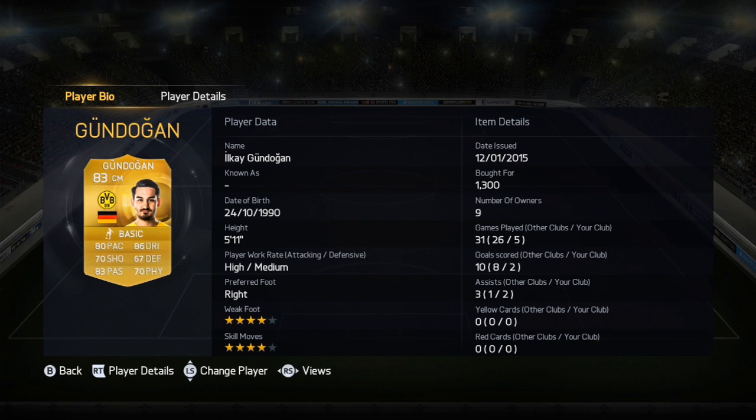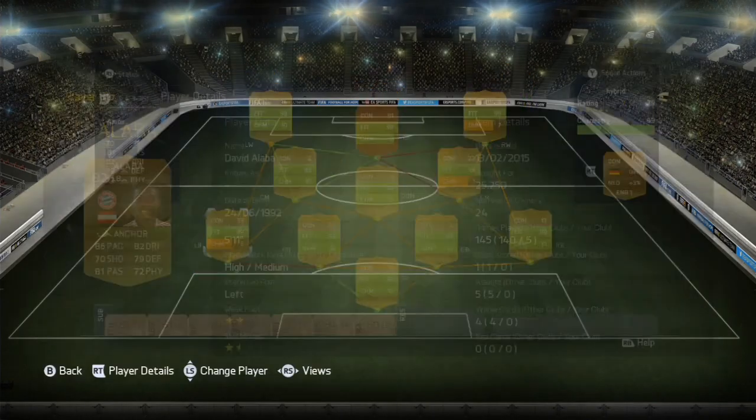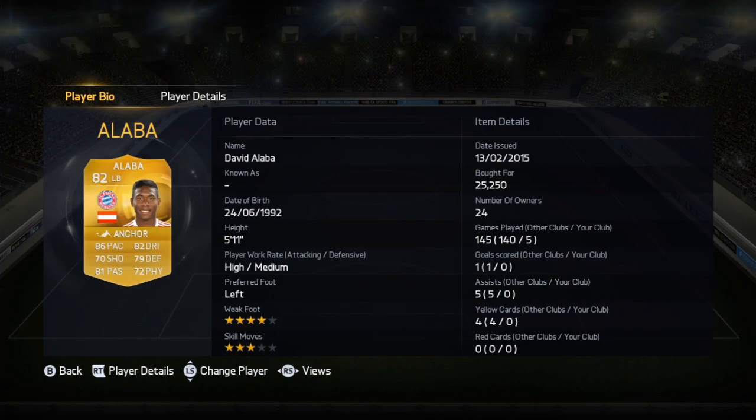Then we have David Alaba, obviously. Going for 25k — 86 pace, 82 dribbling, and the rest of his stats are pretty good, actually better than Gundogan's.